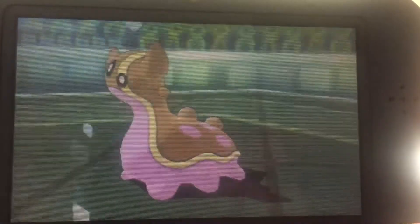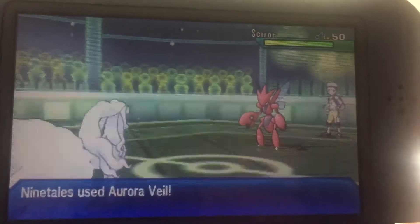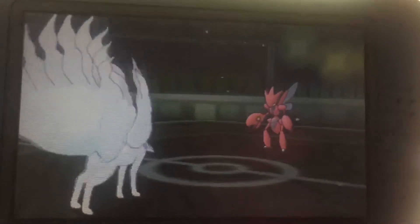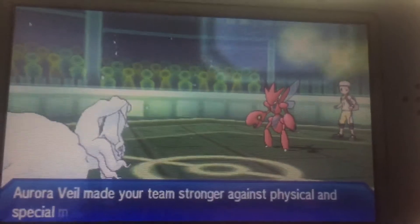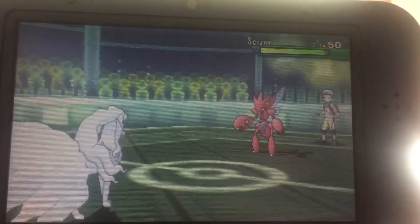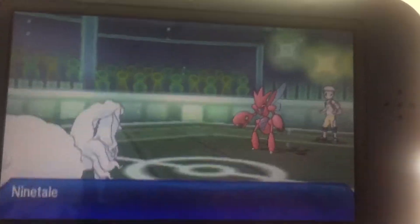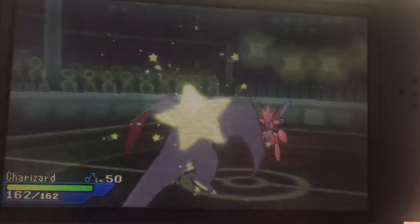So of course I wanted to go ahead and set up the Aurora Veil, just in case. And of course I'm not sticking around for this Scizor either. So I withdraw Queen Sansa and then I send out Drogon.